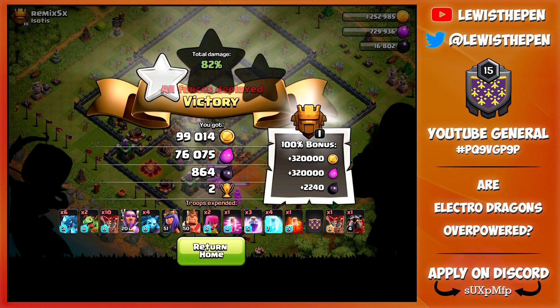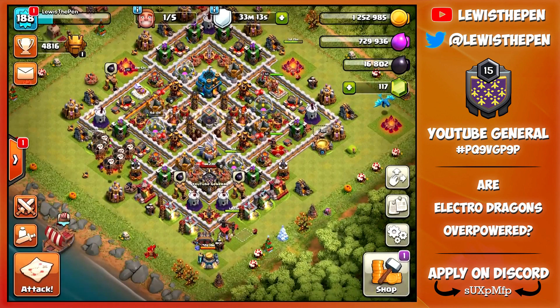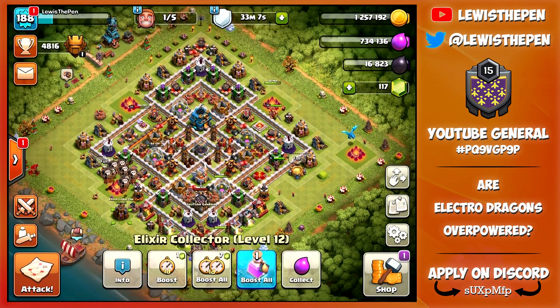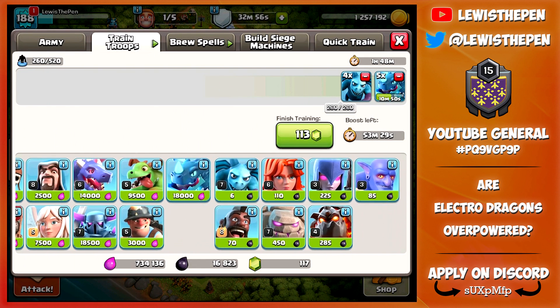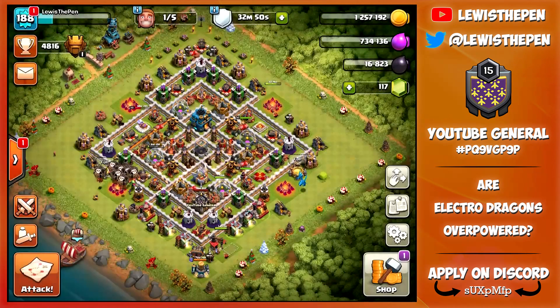Not too bad. So I need to learn how to use freezes better because I believe they reduced the radius you can actually place a freeze spell. We're going to need to work on those freeze spells. Our army is going to take one hour nine minutes to train up. We're going to gem the army and I'll be back with you once we're ready.